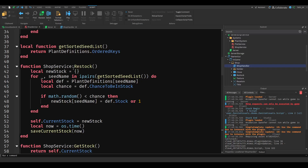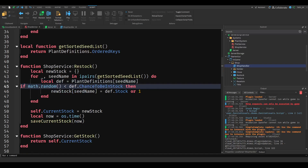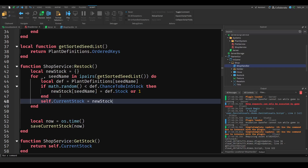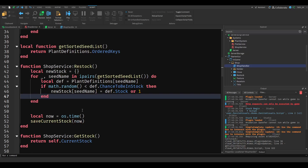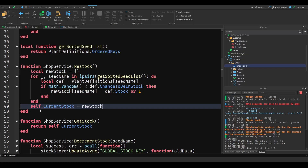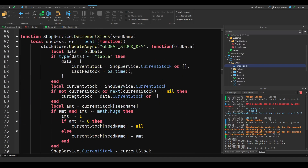In the shop service restock, we update with the new stock, iterate over each seed name, and run the relevant logic. We simplify and condense the code to make it smaller and easier to run. The get stock function remains the same, but decrement stock needs to be changed.